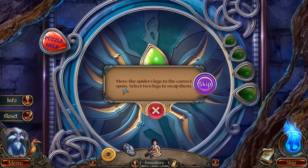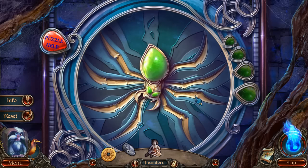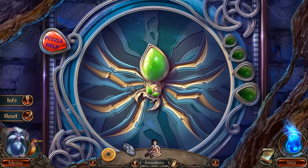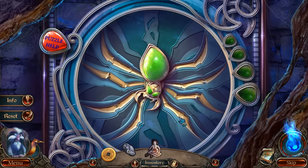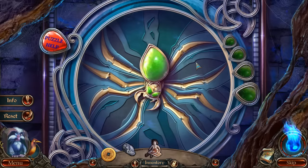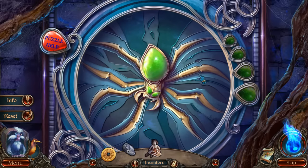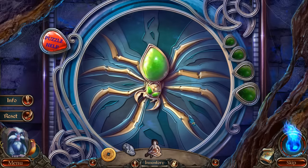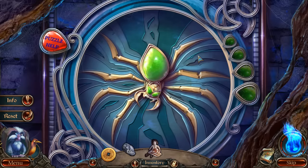Wait - is this puzzle ever going to end? 'Move the spider legs to the correct spots!' What's considered the proper spot though? Oh, I can switch them over here? It locks when you've got it right - that makes more sense! I can kind of do this a little bit brute-force-y, but that's okay. Left side is done.